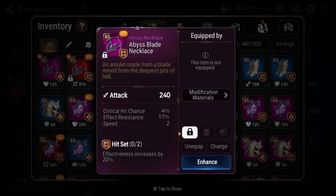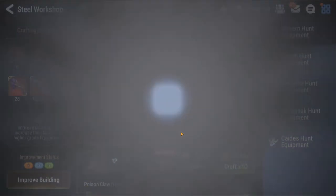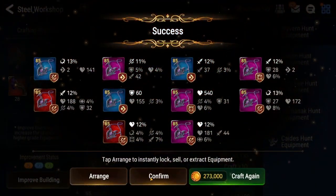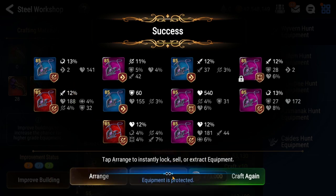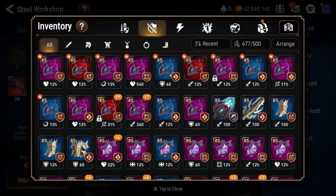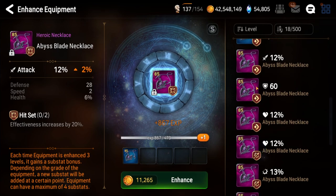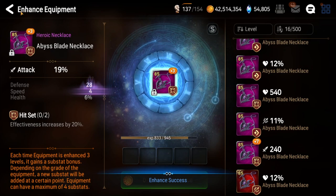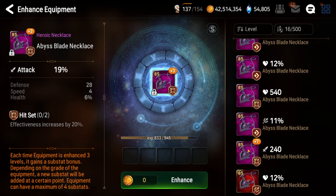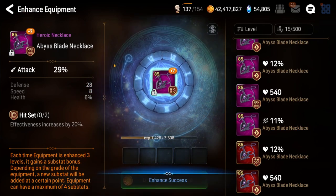Nope, effect resistance — don't want that. Let's keep going. We're going through a little bit faster this time — just gonna run through this craft. Nothing here, just the two speed on this piece. Let's go ahead and test this out. That's a two speed roll, kind of nasty, but let's see what we get. That's a four speed roll — if I can get another speed roll here, I can keep going.